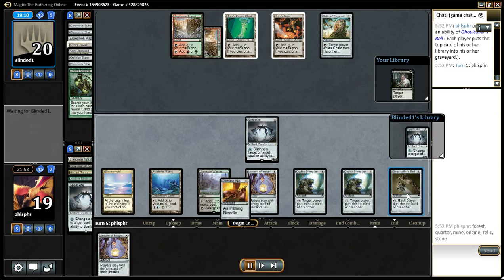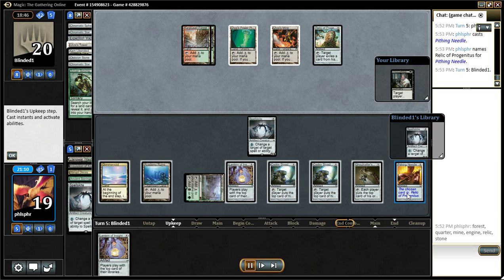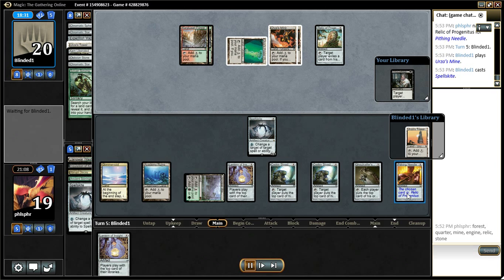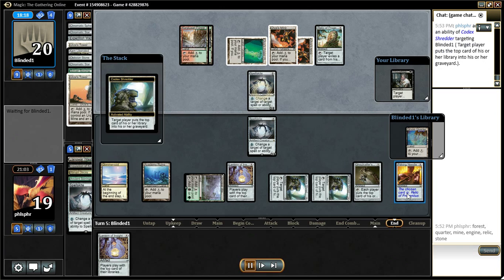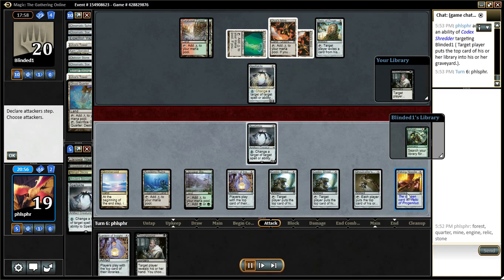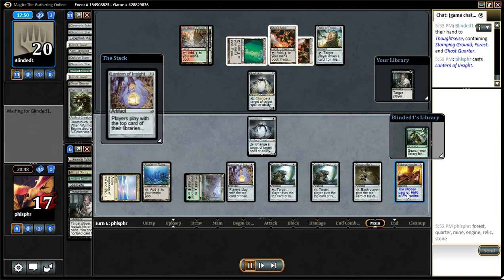Now my opponent does have a Worm Coil in hand. I take out my opponent's Relic with the Pithing Needle, but like I said, my opponent has a Worm Coil in hand. So as soon as I get rid of that the game's over. I draw myself that Thought Seize, grab the Worm Coil, and the game's over.